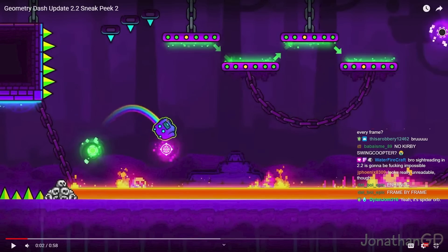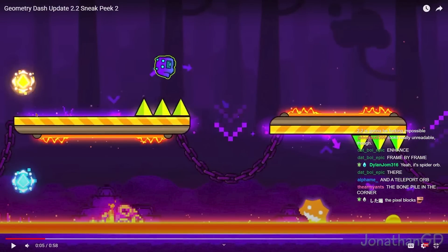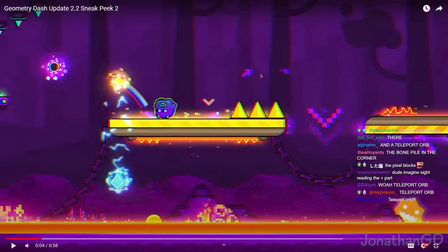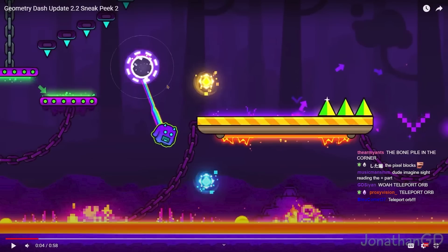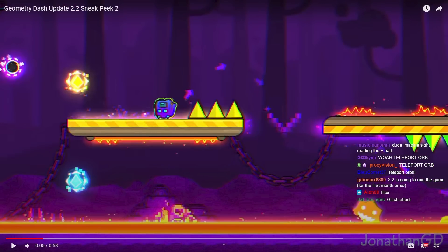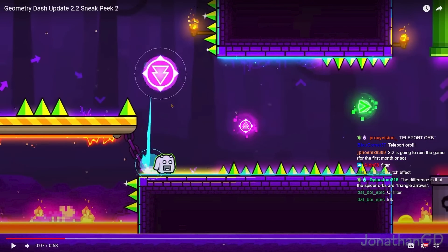Isn't that sick? I thought this looks like a dash orb, but this is kind of different. Imagine sight-reading this - you can tell it's gonna be a dash orb. Is that a teleport orb? That's new though. Look at that. You can definitely tell the chromatic appearance - is it chromatic appearance? You can tell it's kind of blurred. There's a teleport orb, and then there's some chromatic appearance effect, and then there's a triple spike, of course. That's how you do it.